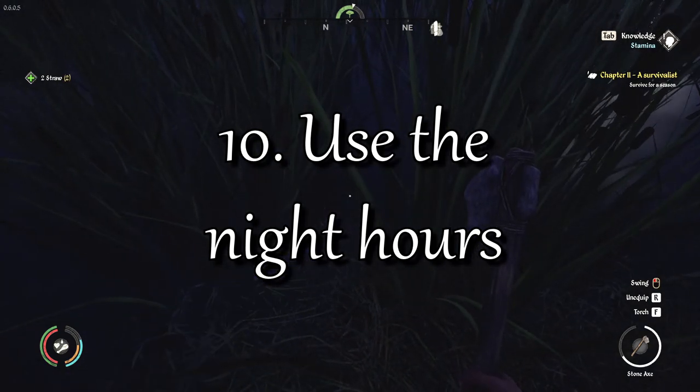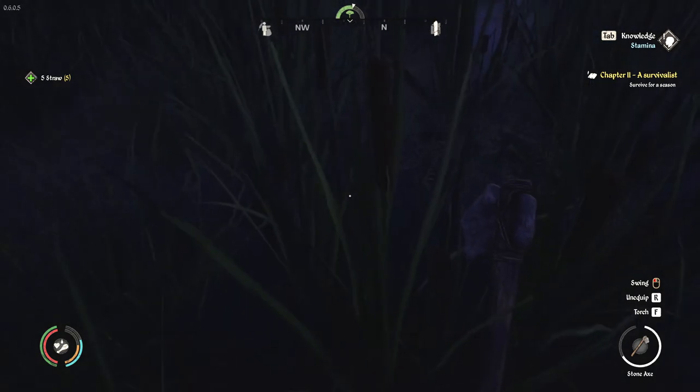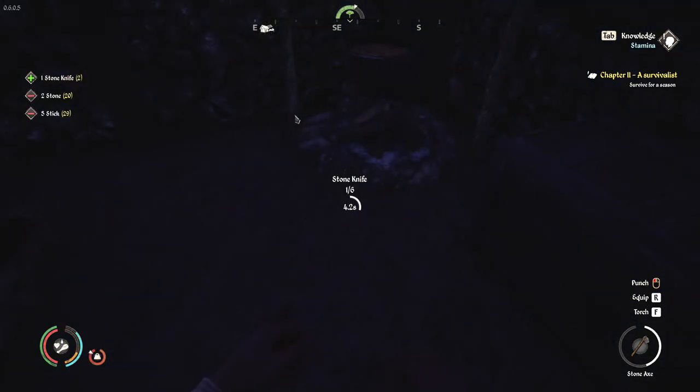On this evening we're going to stock up on straw and logs from the area around Gustovia. Another thing you should reserve for the night is mass crafting. At this stage we only have materials to make a few knives, but it's not a bad idea to gather materials during daylight and craft during the night when visibility isn't as important.